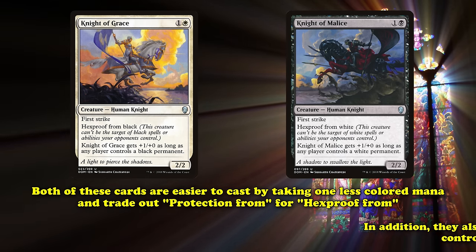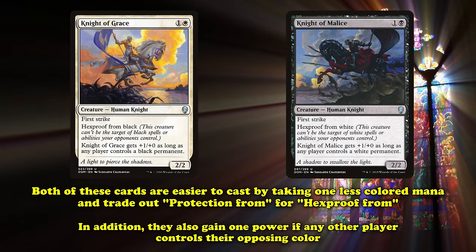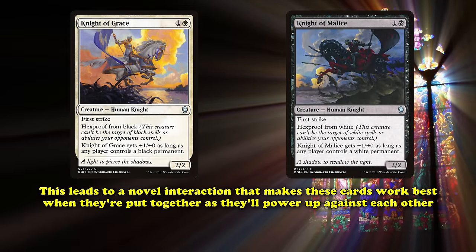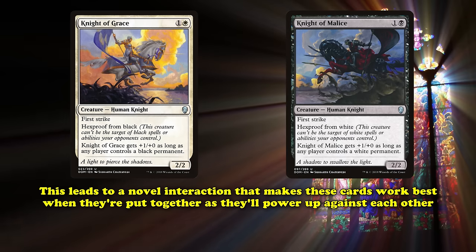Both are easier to cast by taking one less specifically colored mana and trade out protection for the more friendly Hexproof. Beyond having first strike and the same 2/2 stat line, both these retrains also gain one power if any player controls their opposing color. This leads to a novel interaction where instead of working against each other, these two are best when paired together as they'll both power each other up.